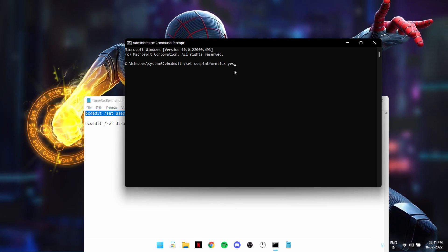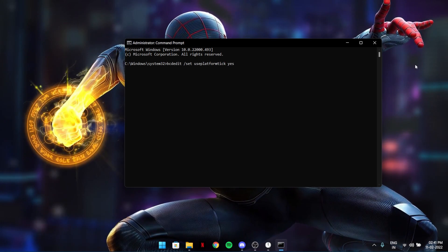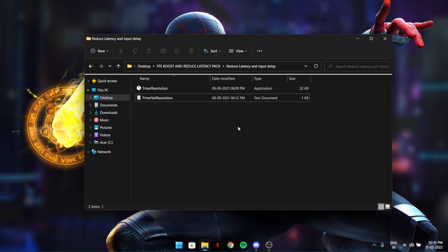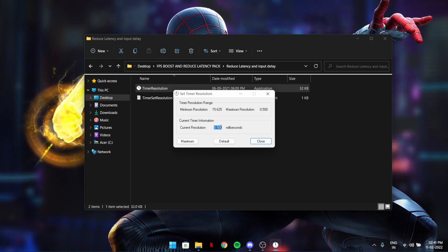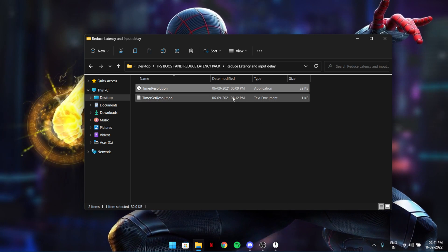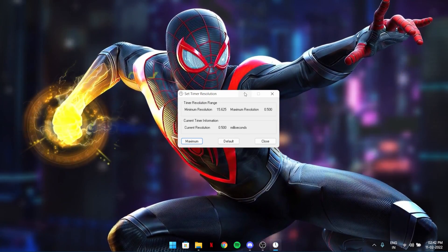Press Control+C and Control+V, then hit Enter. After hitting Enter it will process; do the same with the second command and hit Enter. After that close the CMD and restart. Once done, don't close the Timer Resolution app — just minimize it. It will run in the background and reduce your latency a lot.